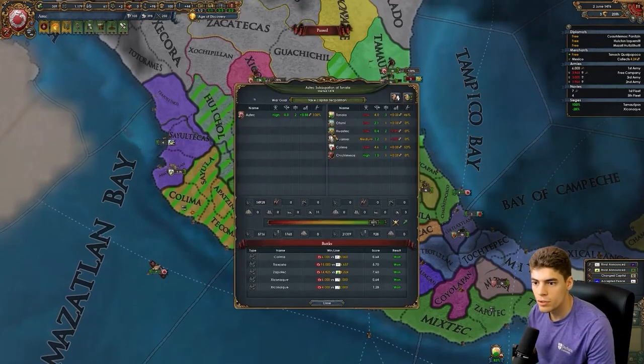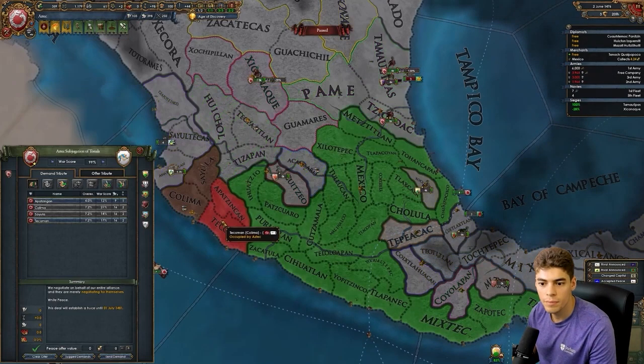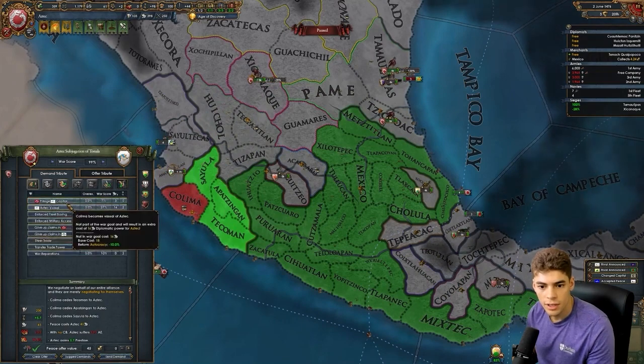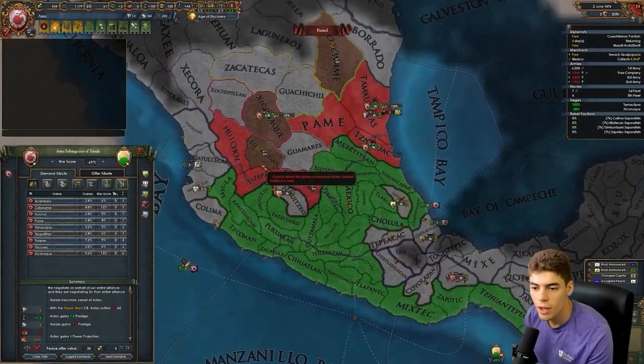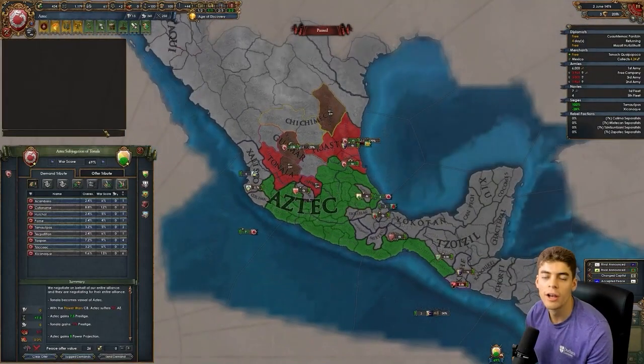Let me look here — so you have one, two, three, four. So if I just basically do this and then vassalize you, and then I will annex... where is Tanola? I've never actually checked, by the way.